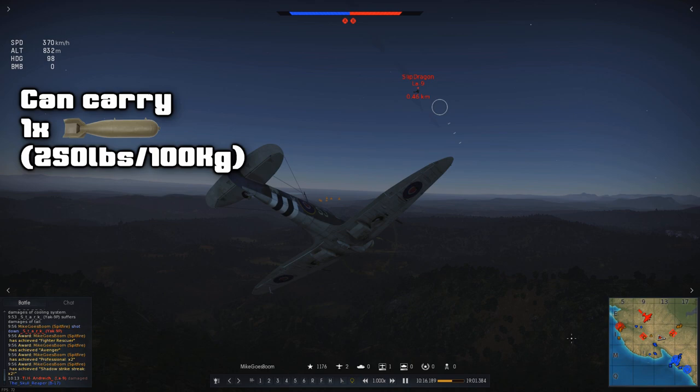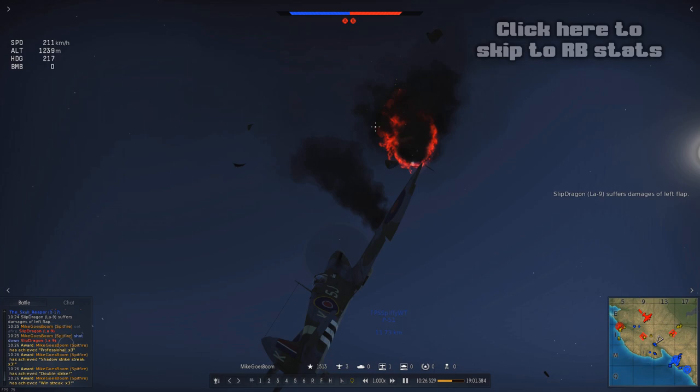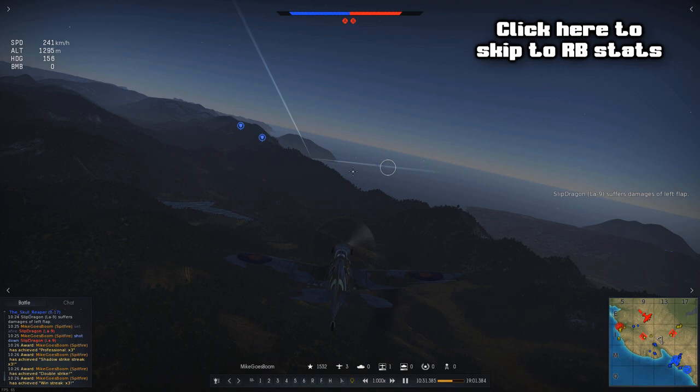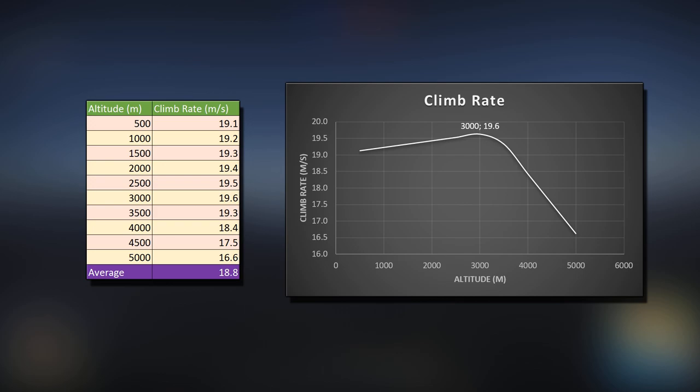Now for the meat and potatoes of this review — the stats! In Arcade Mode, this aircraft is a nimble and powerful machine, capable of out-climbing and out-turning most of its opposition. The average climb rate of 18.8 m/s doesn't seem too impressive at first, but is significantly increased with the use of WEP emergency power — I'm going to use that phrase a lot during the course of this review.